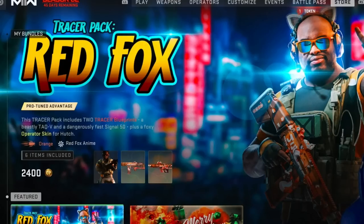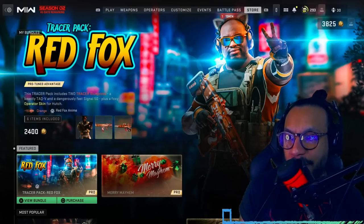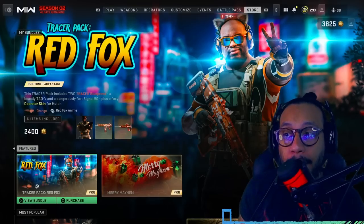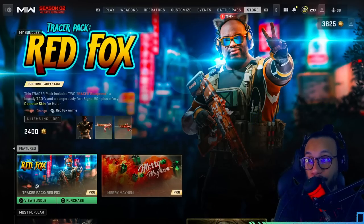This Tracer Pack includes two tracer blueprints: a Beastly TAC-5 and a Dangerously Fast Signal 50, plus a Foxy operator skin for Hutch. These include orange tracers and something called the Red Fox Anime Dismemberment Effect — we'll see if it's a dismemberment or just a death effect. This bundle costs 2400 COD Points.